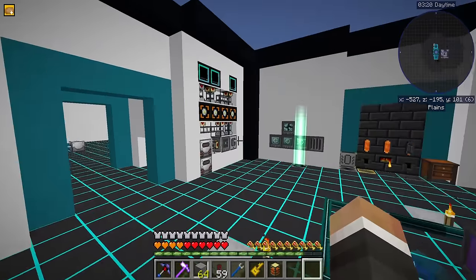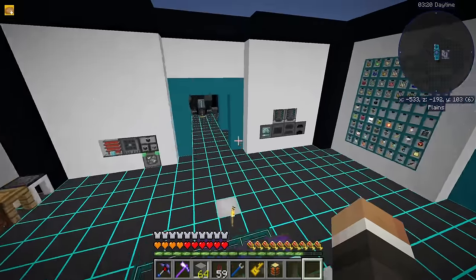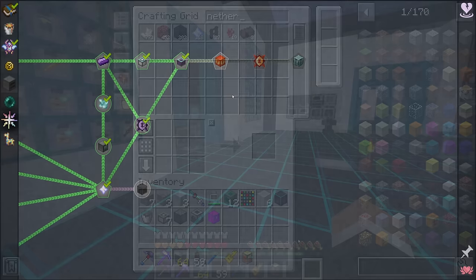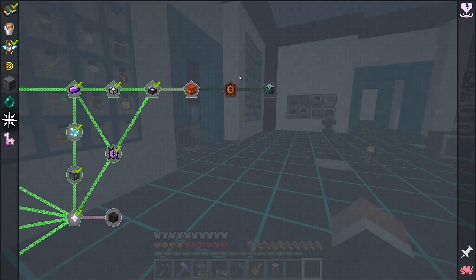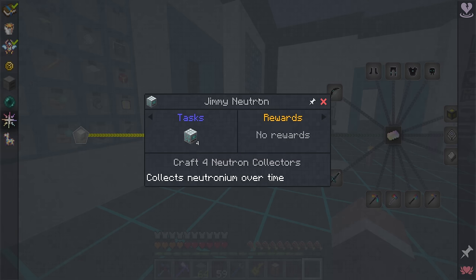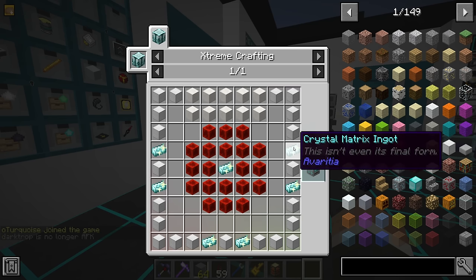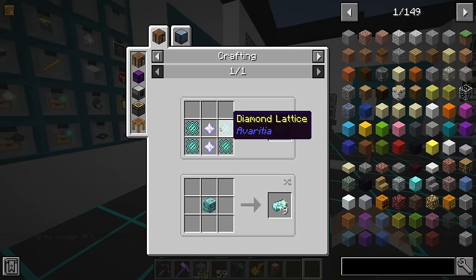The extreme crafting table also requires nether stars, which is why at the start of the stream I began running this guy again to get more nether stars coming in. Also, I believe that loot fabricator is set to extract draconium - I'm also going to put nether stars on that whitelist so it can pull those into the system as well. So I think while we wait for this to finish, we can look at crafting up some of these crystal matrix ingots. Looking even further ahead, the beginning of the next quest line - the first quest, Jimmy Neutron - is to craft four neutron collectors, and each one requires seven crystal matrix ingots. We need four of them, so we're going to need 28 crystal matrix ingots for that, plus the six here - so we need about 34 crystal matrix ingots.